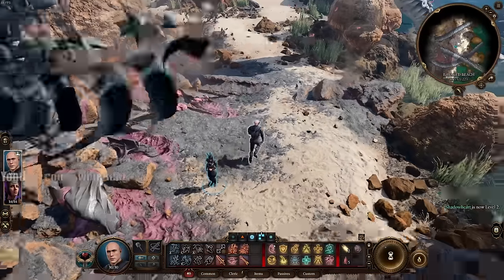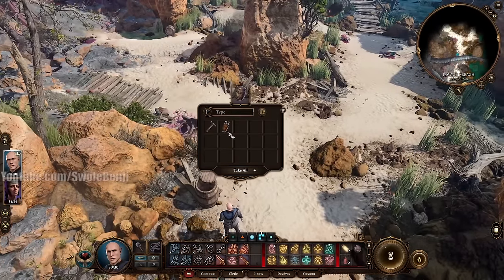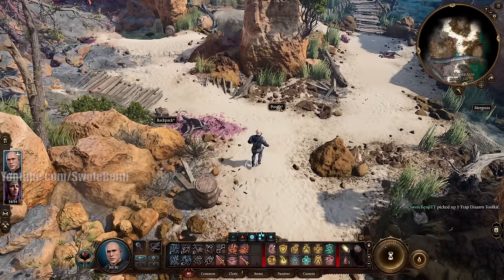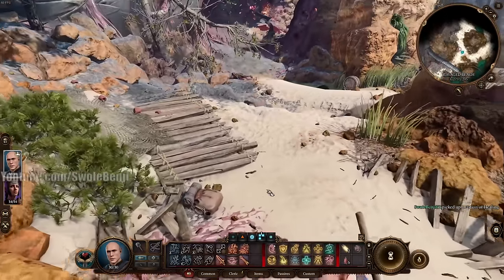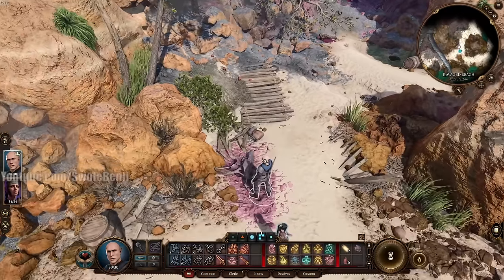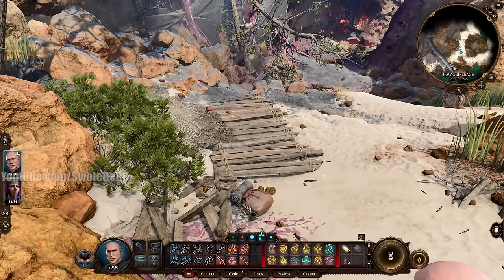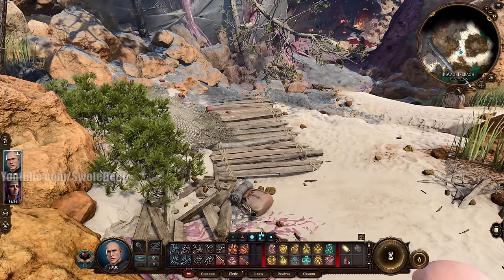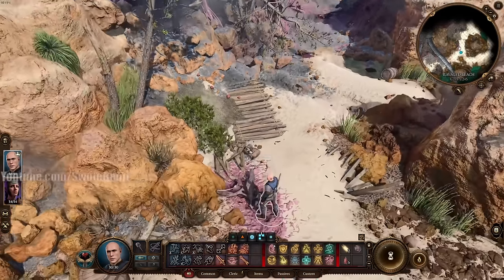While running along northeast, feel free to loot some stuff. There is one important thing to loot — grab it when you see it. Head northwest along the way. Now, very importantly, right down here to the northwest at coordinates X278 Y245 there is a backpack. This backpack is very important for a vendor exploit we're going to use later.